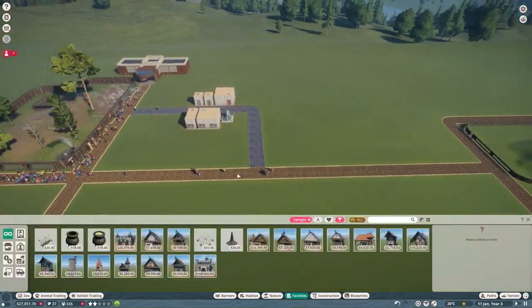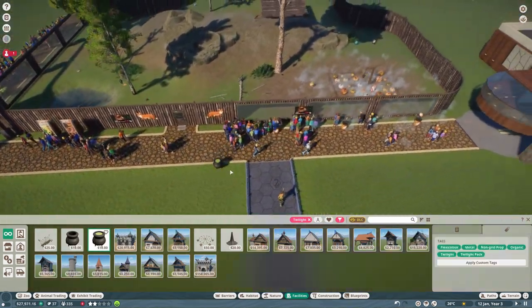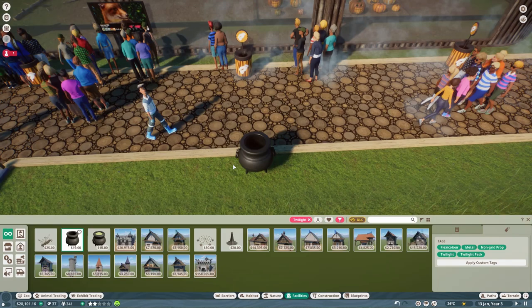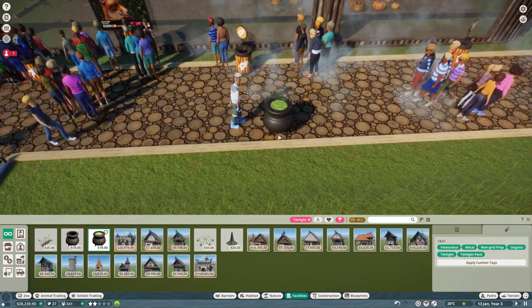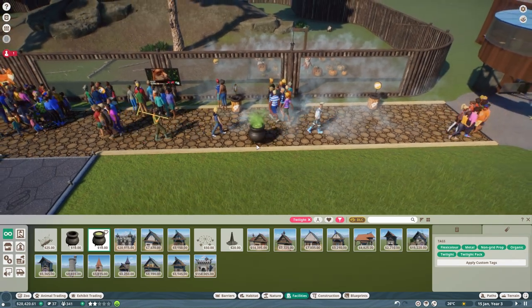I also noticed we have no bins at all. I want to put some twilight bins in - we've got some witch's cauldrons that emit green fog. I'm going to go with these.